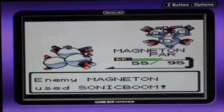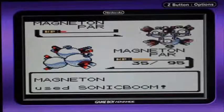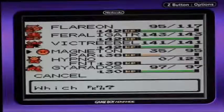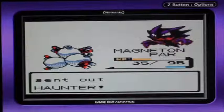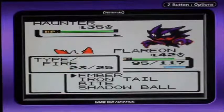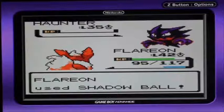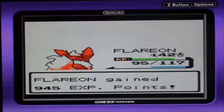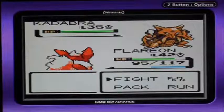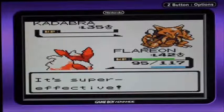You missed again — are you kidding me? There we go. My Magneton's better. Haunter — yeah, switch. Shadow Ball. Shadow Ball. Kadabra. This is sad — two of his Pokemon are already weak against Ghost type. This is sad.